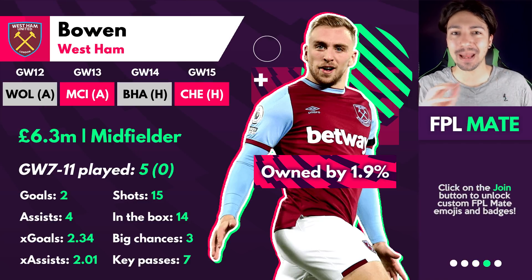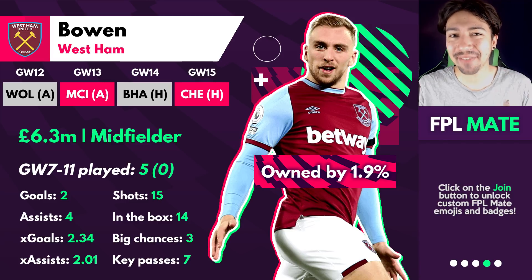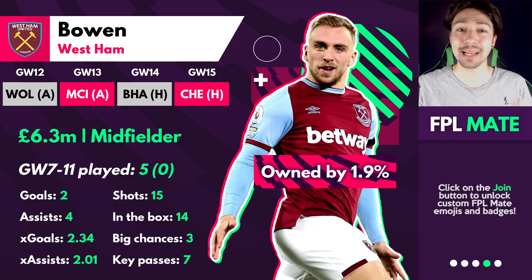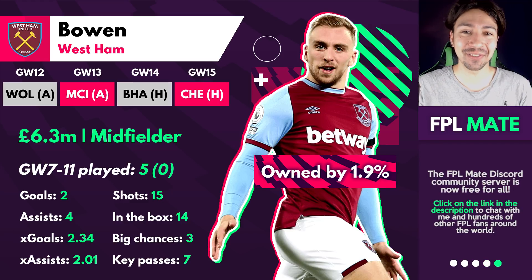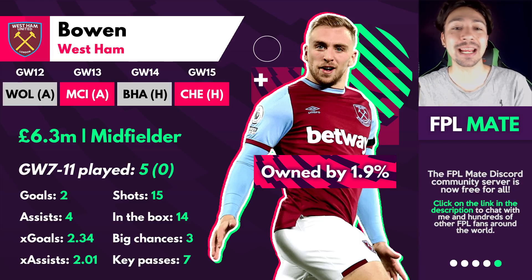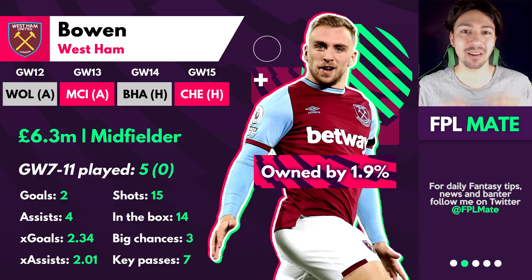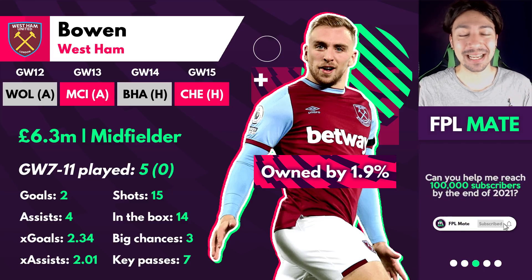Next we've got Jarrod Bowen — I don't actually think you need to get him right now, but this is definitely someone I really want you to keep a very close eye on over the next few game weeks and have a plan in place to get him into your team. Bowen is 1.9% ownership, 6.3 million — super differential. Although the fixtures are poor in the immediate term, the fixtures look insane from game week 16 onwards, including a home game against Norwich in game week 18. The good fixture run for West Ham runs all the way through to game week 27.